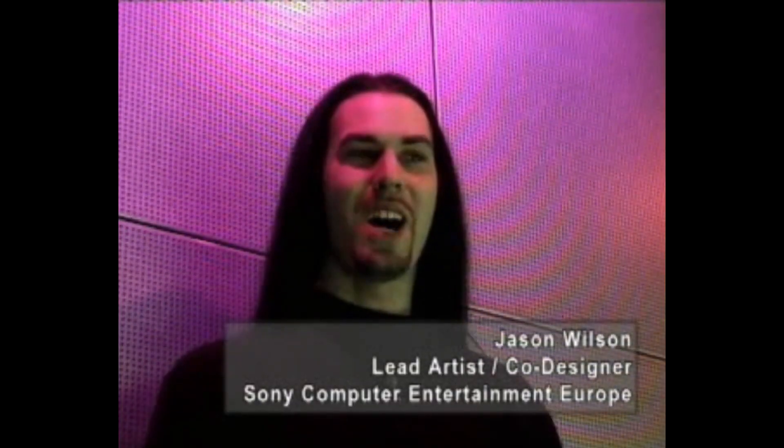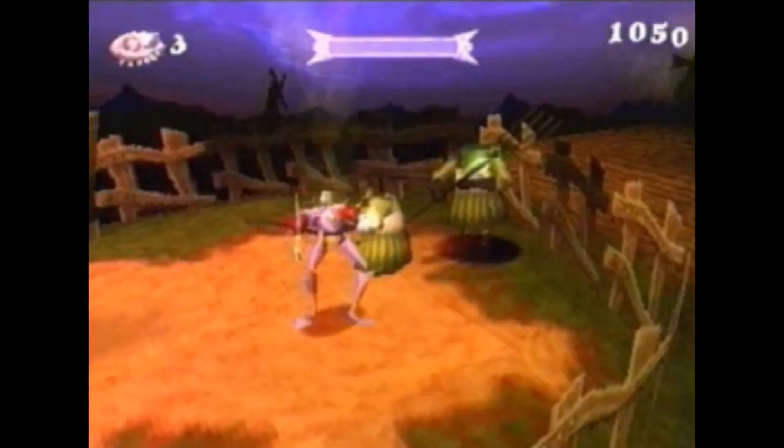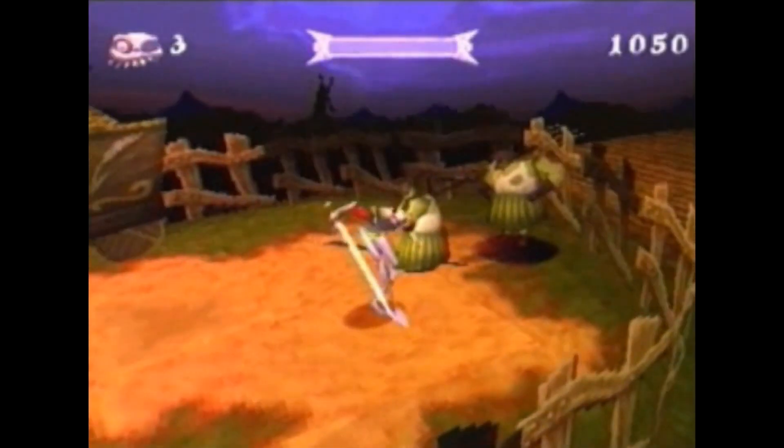My name's Jason Wilson and I'm the lead artist and co-designer along with Chris Sorrell on Medieval. Throughout the game you're playing a skeletal knight called Sidan Fortescue. He has been risen from the dead by a sorcerer named Zarok and throughout the game you're pursuing the sorcerer to try and stop him from completely taking over this weird medieval landscape called Galomir.